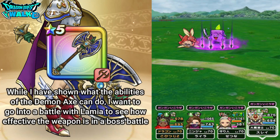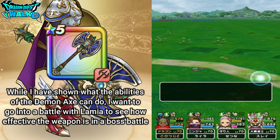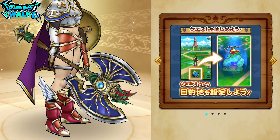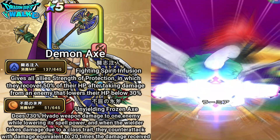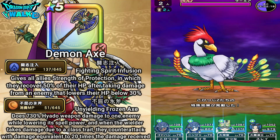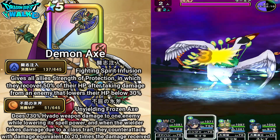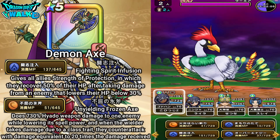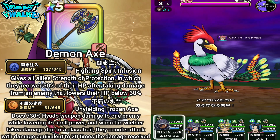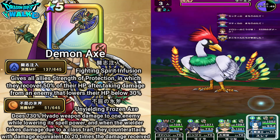After covering the weapon in the basic battle, I want to try this out in an actual real battle against Lamia herself. I changed the team to be a Haro-based team with the characters switched around. Since this is the first battle of the day, I'll have the actual perk, but I want to show the true abilities of this weapon. I'm going to use Fighting Spirit Infusion so that when my characters take damage dropping to 30% or less, that's going to actually heal them up.